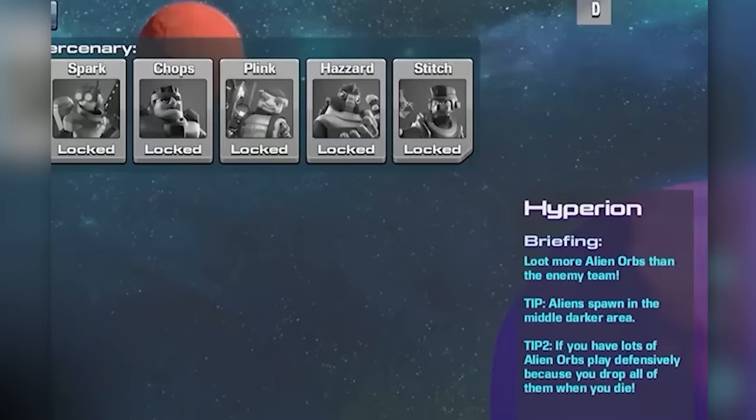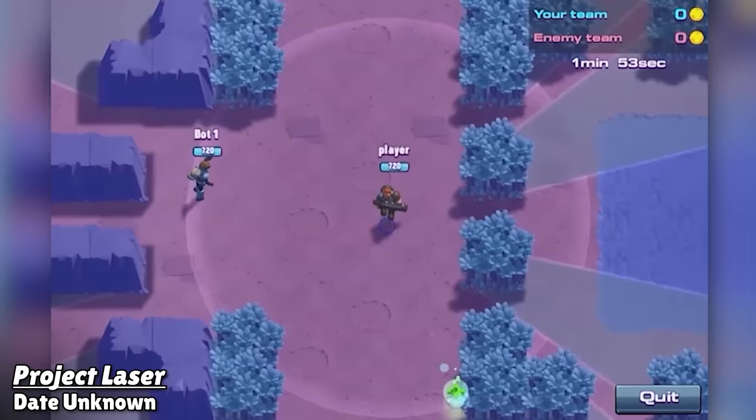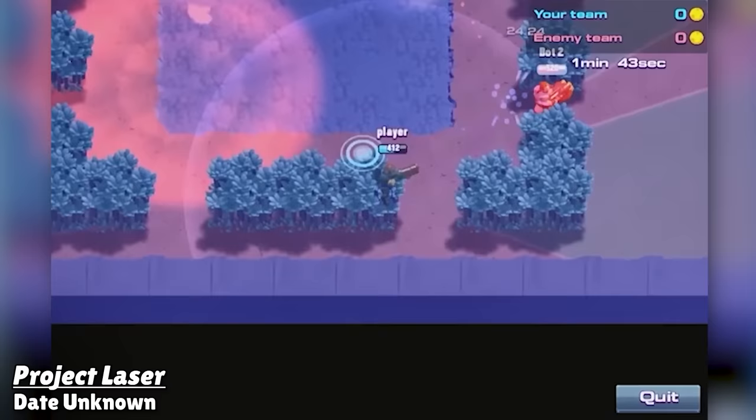The first publicly known version of the game was called Project Laser, and it only had six characters to choose from. Despite people's beliefs that the game was originally a portrait game, the earliest known version of Brawl Stars was actually landscape. There were no joysticks and very few controls. You could tap on the map and it would move your character to where you tapped, but you had very little control in how your character actually engaged with enemies. Basically, if an enemy was within range of your character, your character would shoot them, but that's pretty much it.